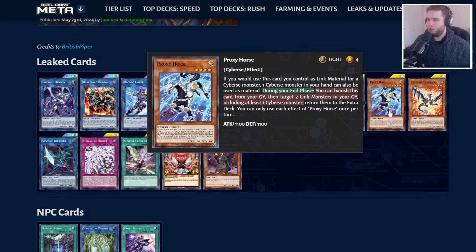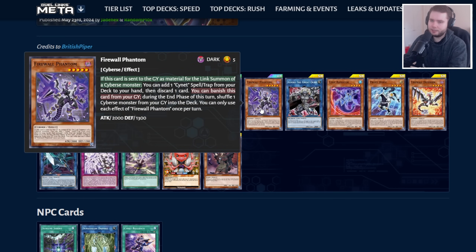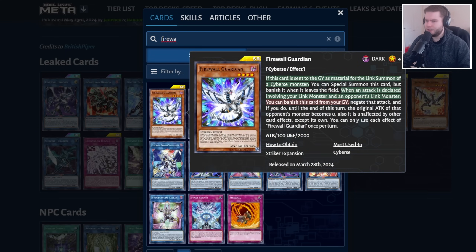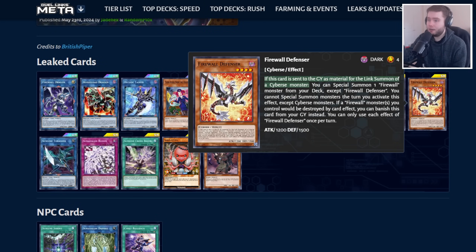Then we have the Firewall Horse, which does kind of the same thing as the Code. It has some recursion — it's fine. And finally, Defensor: use a Witch of the Center Gravest Link material to summon out a Firewall monster from your deck. You can go for your Phantom, then use Phantom to search your spell card, or go for the older Firewall Guardian, which can then bring itself back when you link summon again. You're basically going through your deck getting more materials to build up to a Link 4 or Link 5 in Dark Fluid. It's also got user protection, so that's pretty good.